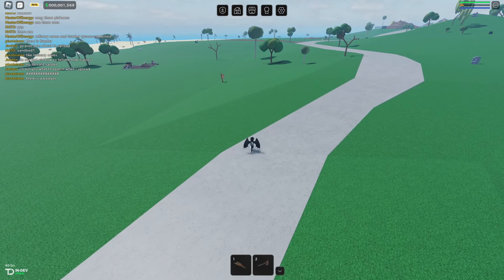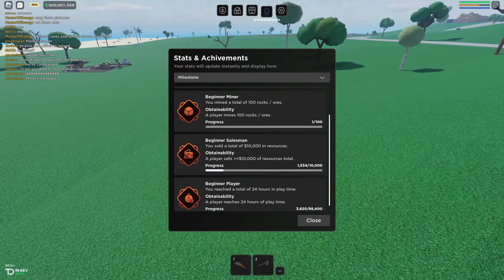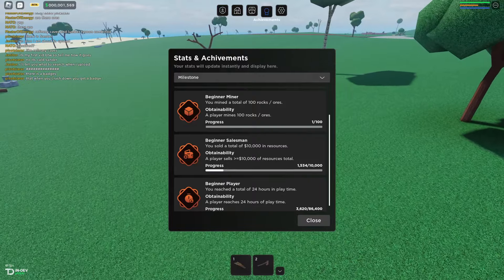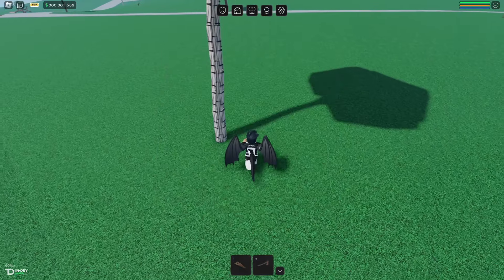There are actually achievements and stats in this game. On this page you can check your milestones — all the things you can tick off over time as a status symbol — and you also get a badge from completing them. If you click the down arrow you can check your stats as well.